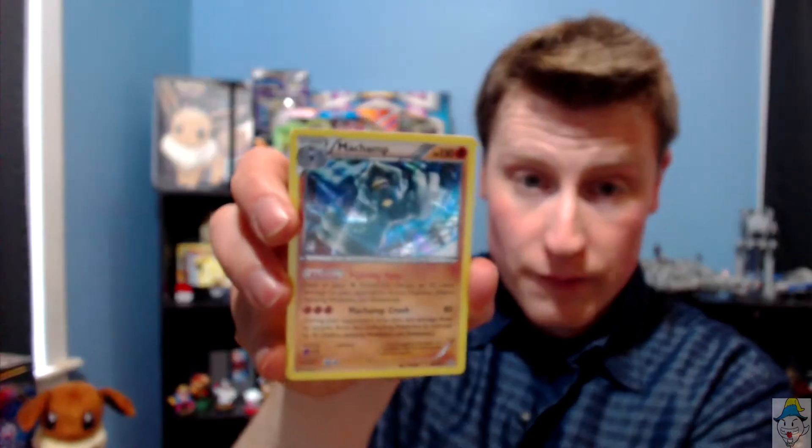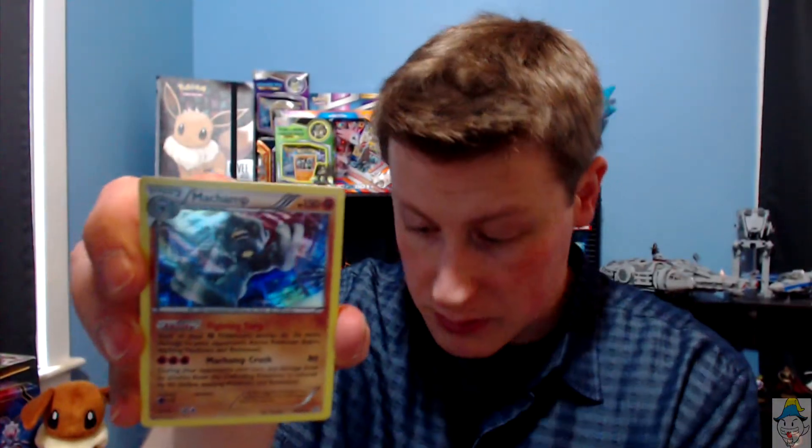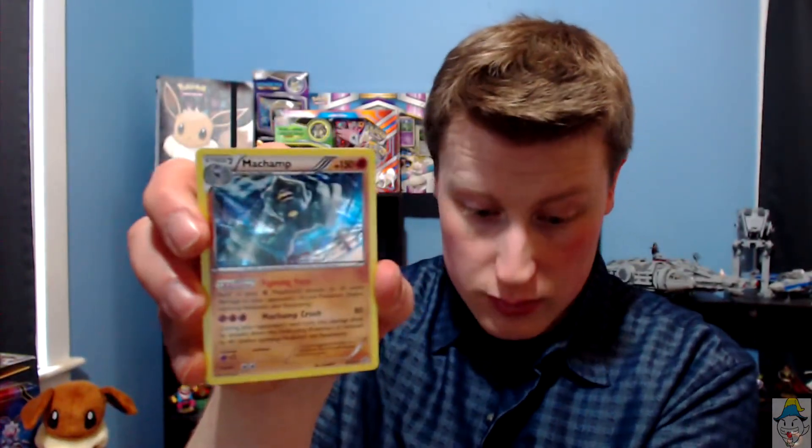Diving into another Generations pack — we have a Gastly, Crabby, a cool-looking energy, another little Slowpoke, a shiny Double Colorless Energy, and a really cool Meowstic. And a foil Machamp — I did not know that was possible! He's not even a rare, he's just a cool foil, and then we also get the rare which is the Machamp. Super cool — I did not know you could do that.